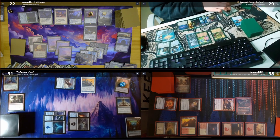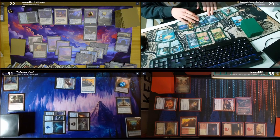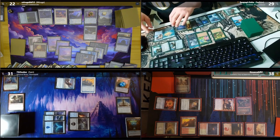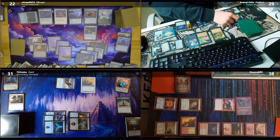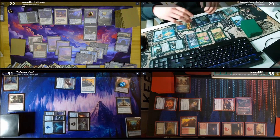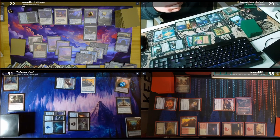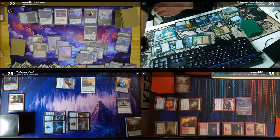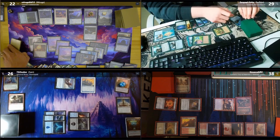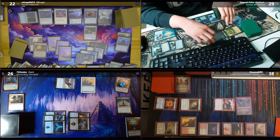Is that the Elden Ring? The one and only. I'll drop an Island as my land for turn. I'll tap three to mill myself three — Negate, Island, Poison Dart Frog. Going to combat — I'll swing my Barkripper and commander at Seeker, that'll be five. I'll take five. On attack I'll mill three for each frog — that's six total.